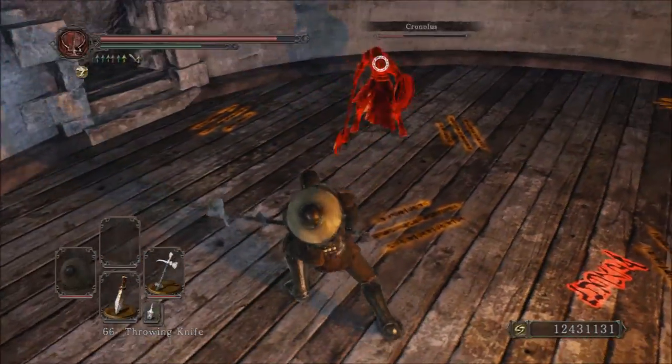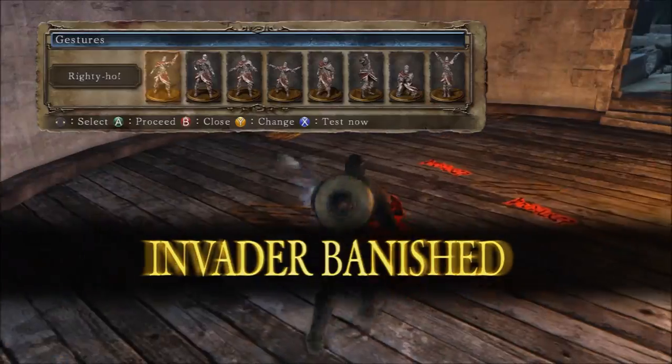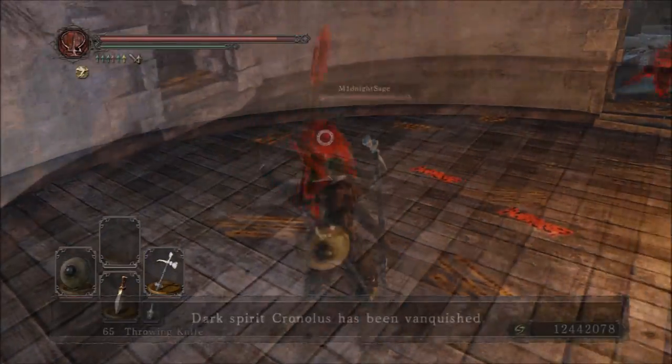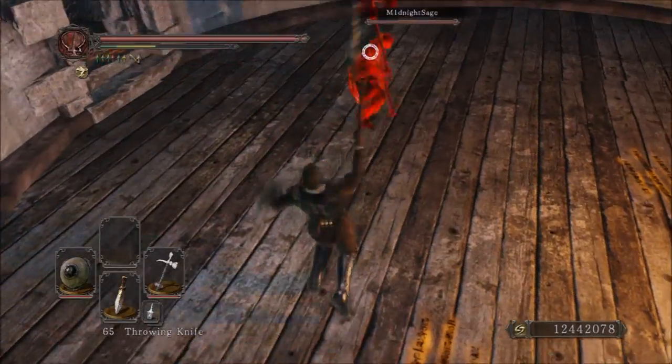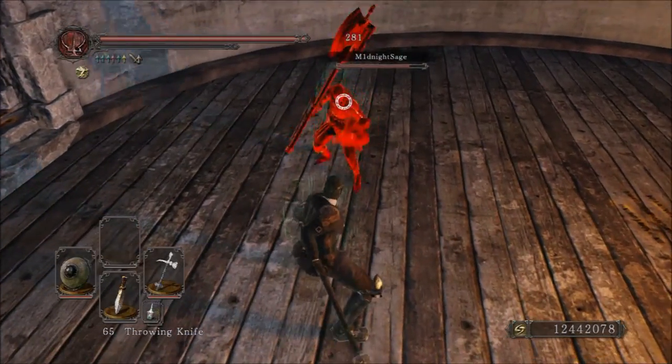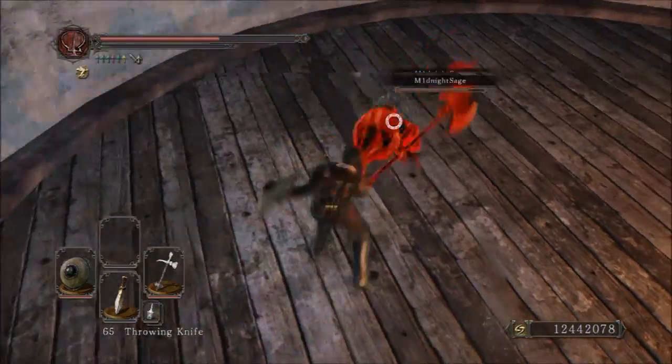Getting started with the weapon, the Archdrake Mace requires 20 strength and 16 dexterity in order to wield. It has a B scaling in strength and a D in dexterity. The physical base damage of this weapon is 220, and the attack rating is actually 368.